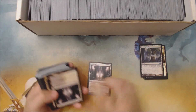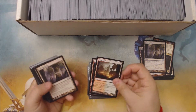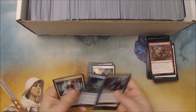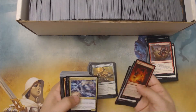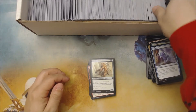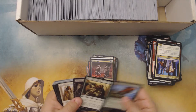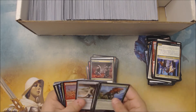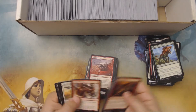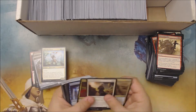There's an Orzhov Basilica — actually two. Okay, we got two Gruul Turfs. There's a Pauper-playable Lone Missionary. These usually take about 20 minutes to go through. Sometimes you see me throw cards down in the pile — it's generally because I know I'm a little short on playsets for that set. The Goblin Assault. Another Lone Missionary.